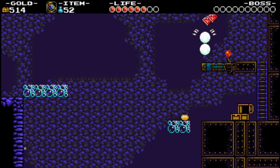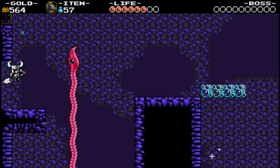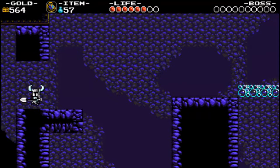Just going to bounce on his head until he dies. And buy treasure. So that was just an example of a secret area.